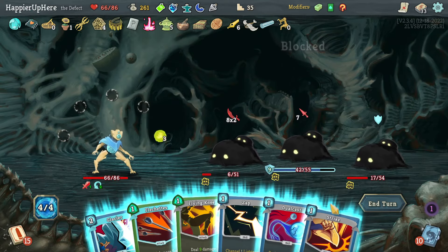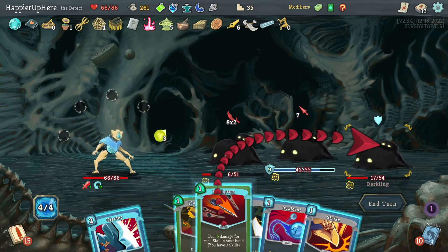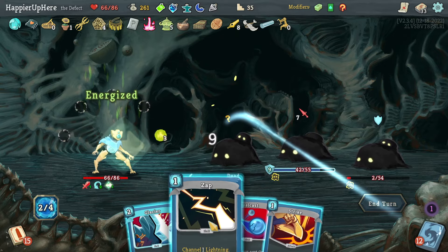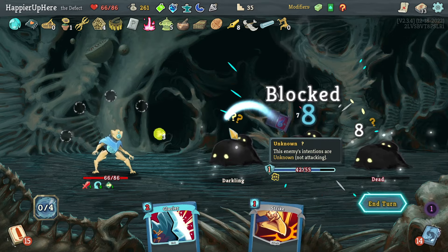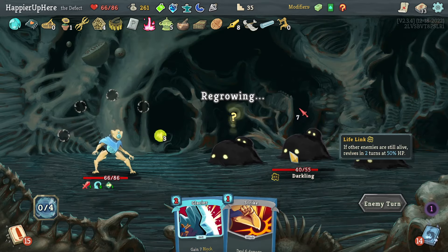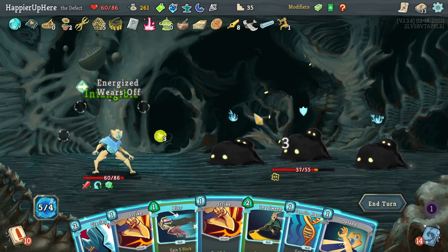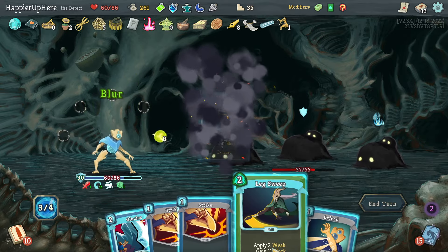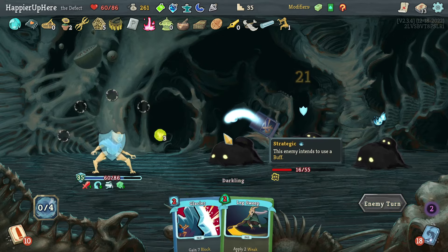Flechettes on the backliner, Flying Knee, Zap. Taking damage — I should have played Glacier; that was a small mistake. Taking unnecessary damage, at least I'm Intangible in a turn I'm not getting attacked. Let's do Blur, Genetic Algorithm, Lex Sweep, then two Strikes with one being double damage, and Defend.